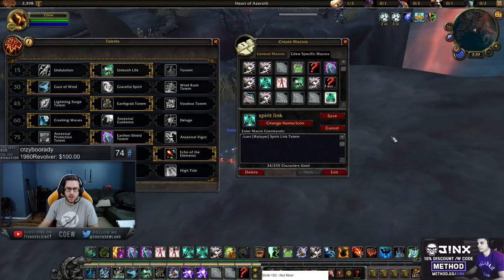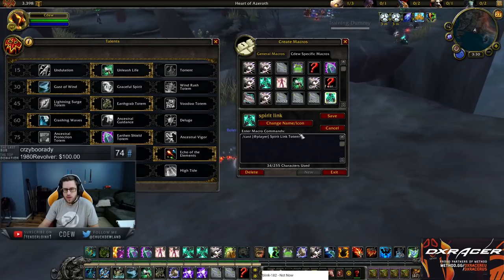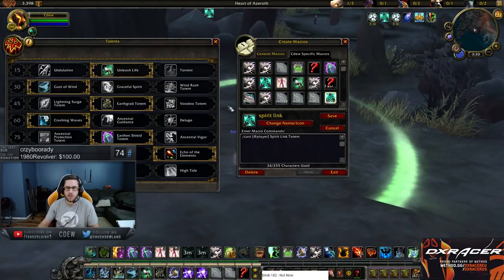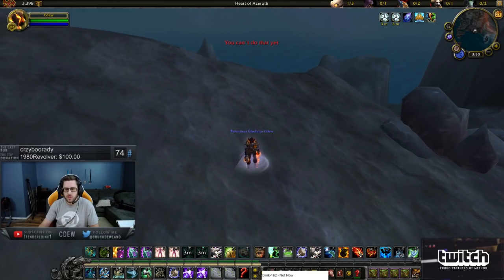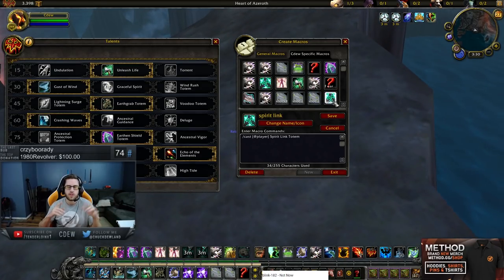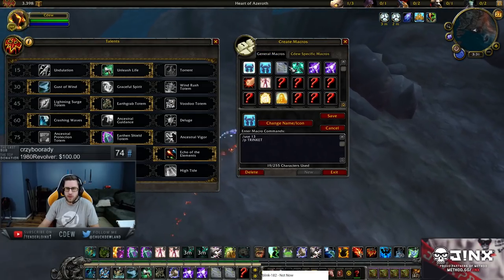This is the Cast At Player Spirit Link Totem macro. You can use this for any totem — Earthen Shield, Earthbind, Earthcrab. Earthen Shield is probably the best use. This makes it so no matter what, Spirit Link always drops at your feet. This could be handy for a Trinket-Link macro. I don't actually use Trinket-Link anymore, but if I Trinket, I need to link myself. Most of the time I use a separate bind for that. I have two Spirit Link binds — one that drops at cursor and one that drops at my player — so don't get those confused.